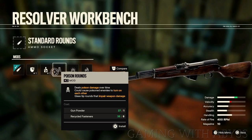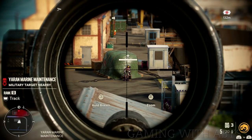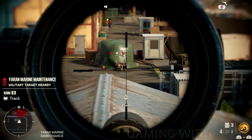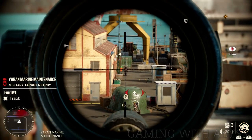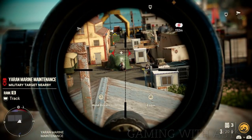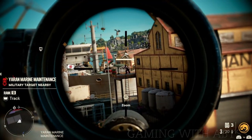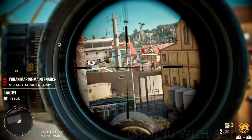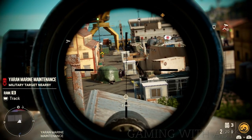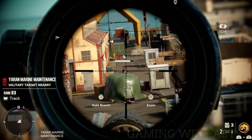Next up is poison ammo. If you're going to an area with a bunch of enemies like a checkpoint or a base, poison ammo is great to have on one of your weapons. When you shoot an enemy, that enemy is going to start fighting all the other enemies around them. They'll either kill each other or the guy you shot will eventually die over time. This is a really easy way to clear out a base undetected — put poison ammo on one of your snipers with a suppressor, sit back, relax, and clear out a base without doing too much work.